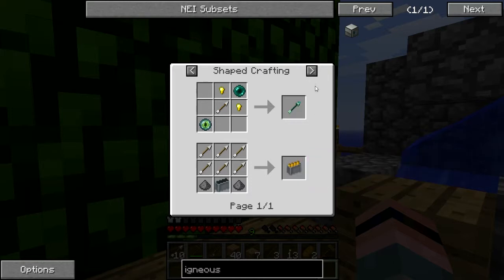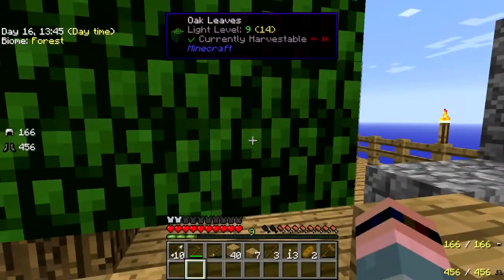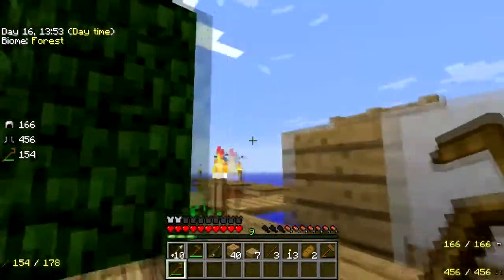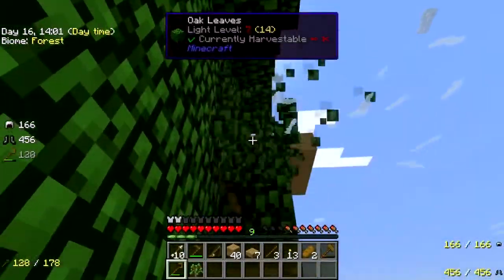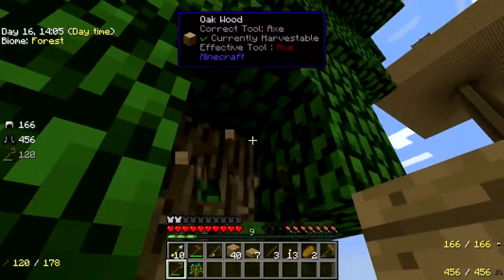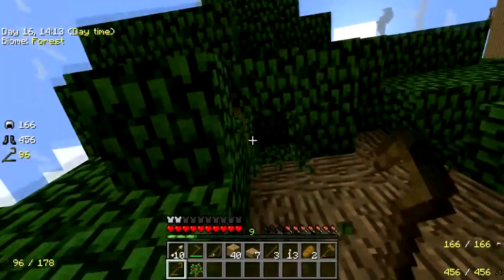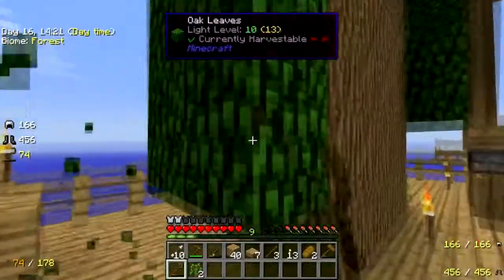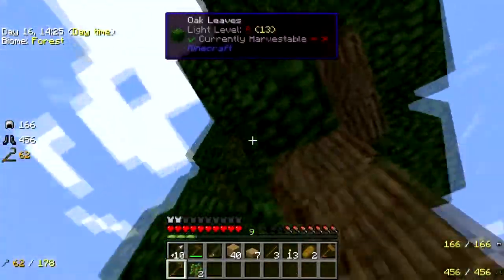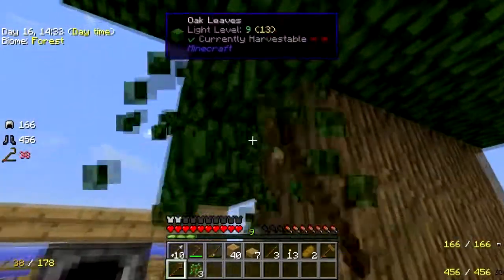Ender arrow? Needle gun ammo? No, you cannot make a chicken egg out of arrows. I swear I thought you used to could — you know, as we say down here in the South, 'you used to could.' I need to make a pair of shears so I can get a buttload of leaves and compost all of them and make all my dirt to grow all my grass for my passive mob farm.